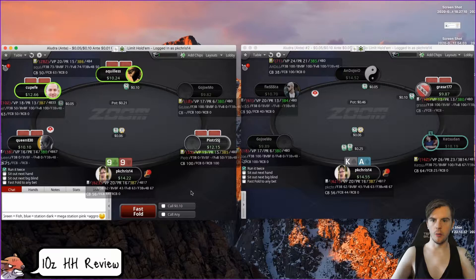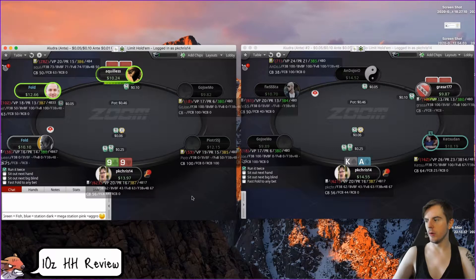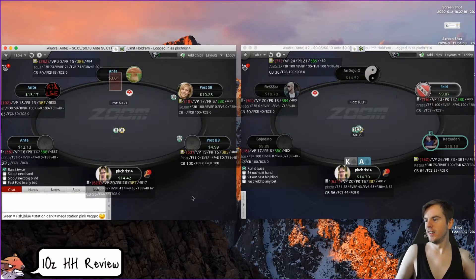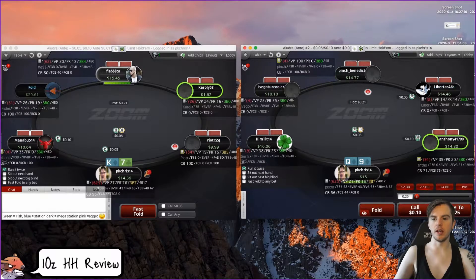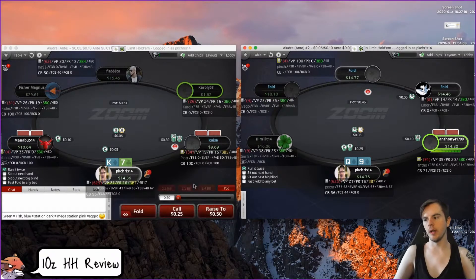Ace-king: obvious open from UTG+1 middle position. Nines: easy open from the cutoff. Is there anything exciting in this session — any major mistakes? The thing is I've seen some hands you've played that you posted in the Discord. Queen-nine suited: a fine open from under the gun, towards the bottom of the range but it's got some playability so it's fine.